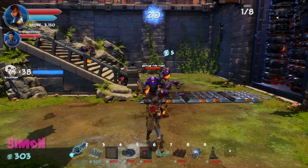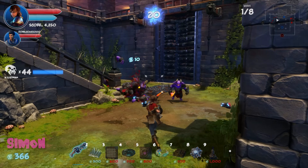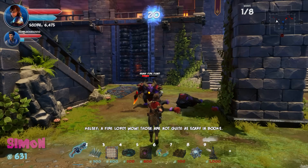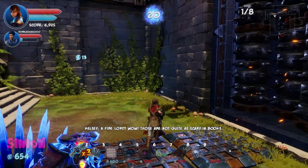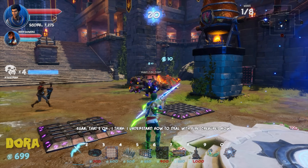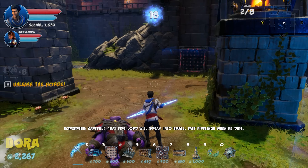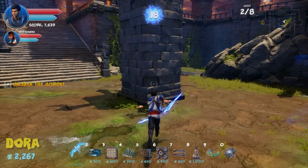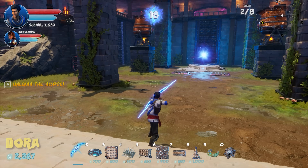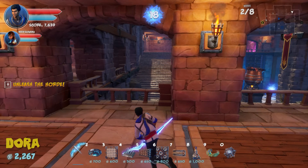After wave one, they add archers. Dralis places one on each side in good shooting positions. Simon notes he can see the benefit of barriers now — he'd place them here to funnel enemies, but they're still too expensive to afford alongside everything else.